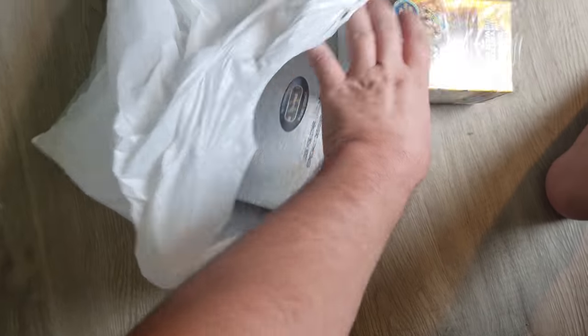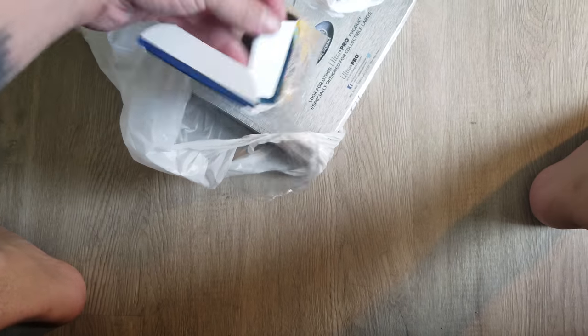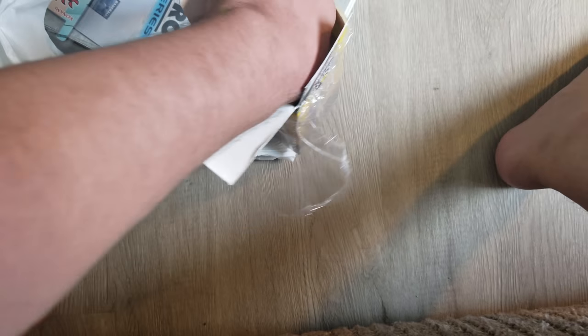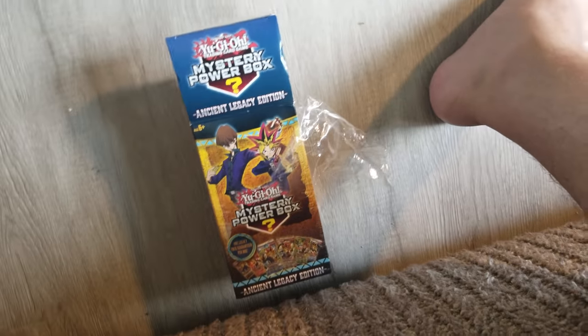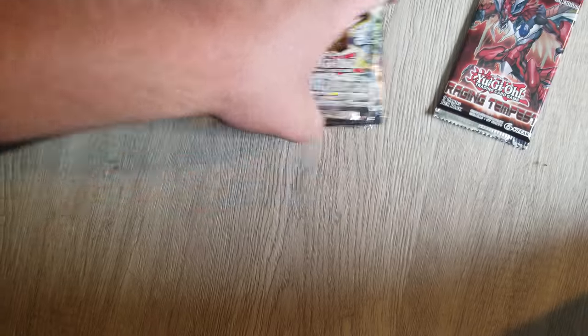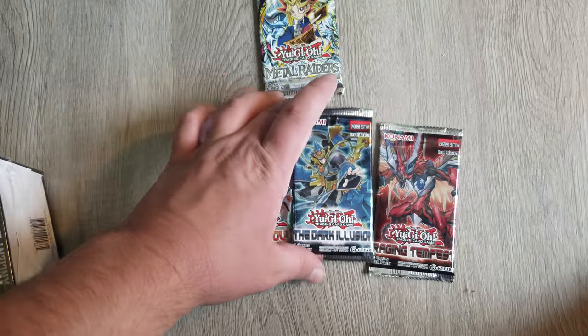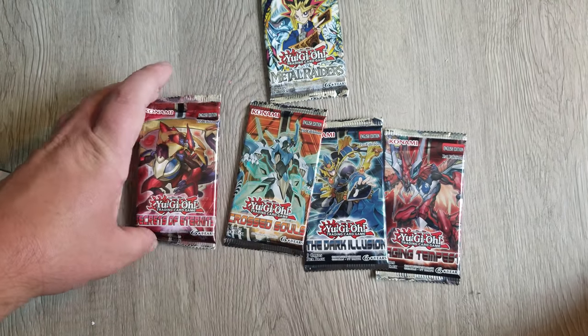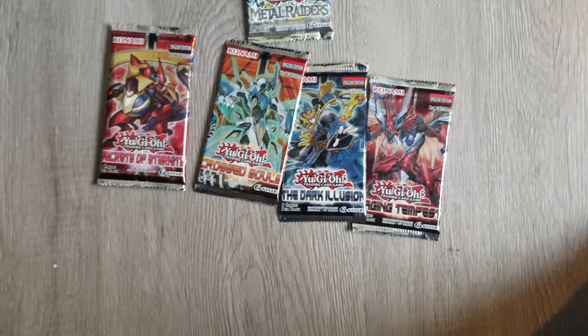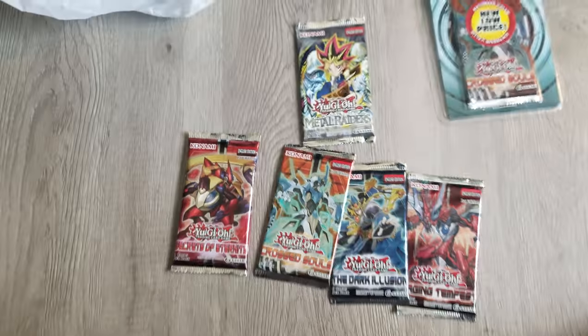Hi everyone, this is Houseable Dave. I went to Walmart and got some mystery boxes — I pre-cut this already. I got one mystery box and one pack. First off we have Raging Tempest, Metal Raiders, an old school card, Dark Illusion, Crossed Soul, and Secrets of Eternity. This is what I bought, so now I have two of those.